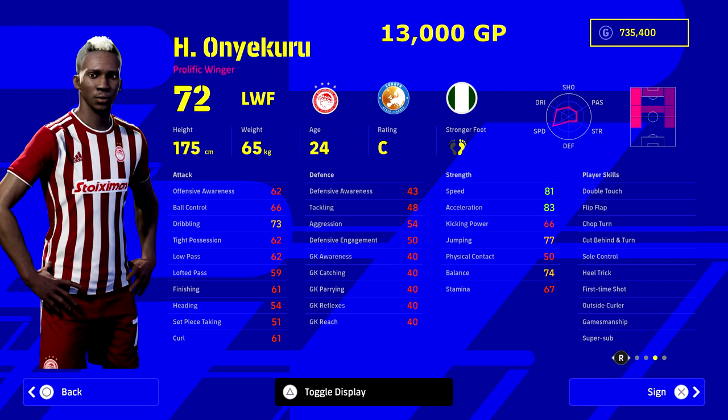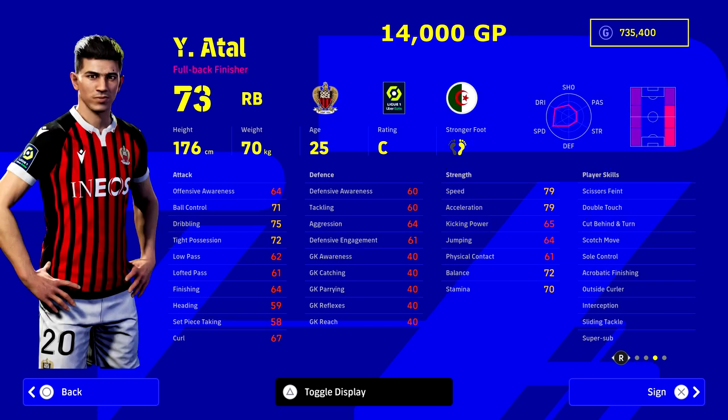Next up we've got Onuachu at 13,000 GP. He's 24 and under as well, so he fits in with a young manager. Again looking at the stats: he's got Super Sub, 81 speed, 83 acceleration, 73 dribbling. He's going to be an impact player — a huge impact player for 13,000 GP.